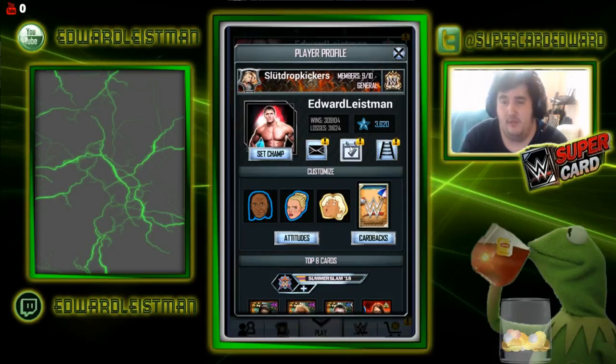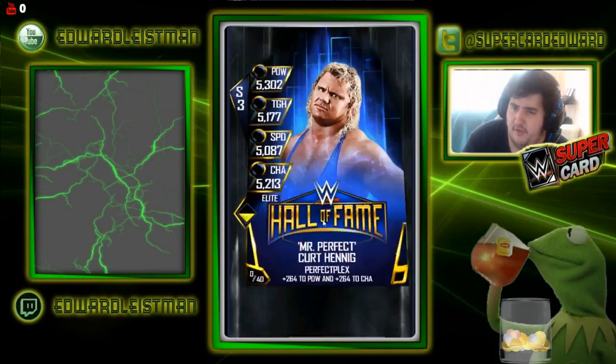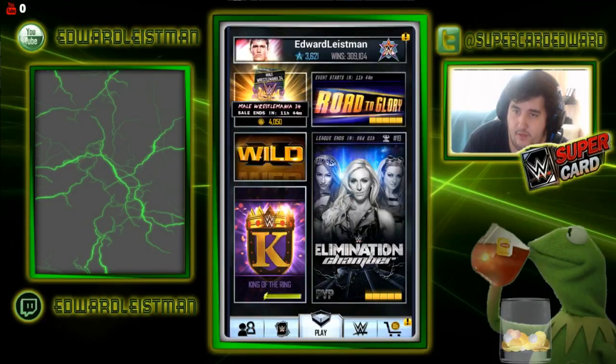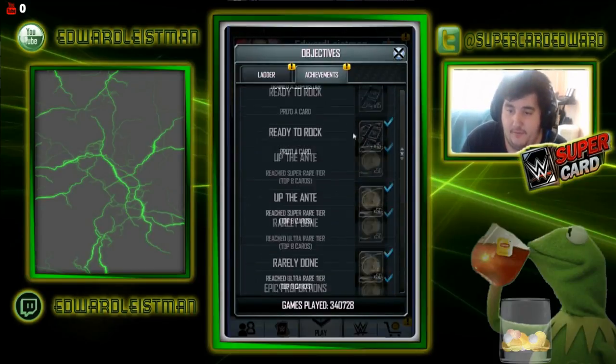Let's get this Hall of Fame pack — that's an Elite card I think. Yep, whatever, don't really care for it but I did not own that one yet. Now to end the video off we're going to claim our 400 credits for reaching Summer Slam 18 tier.